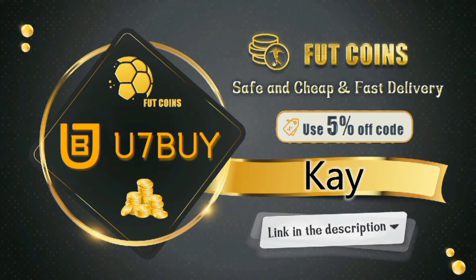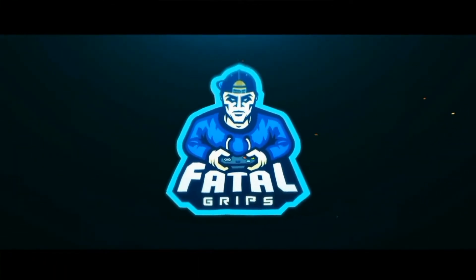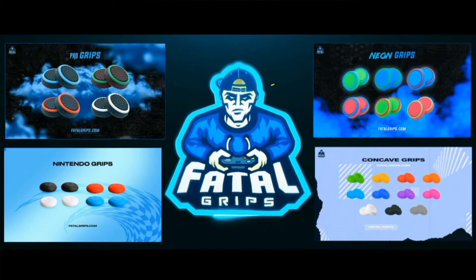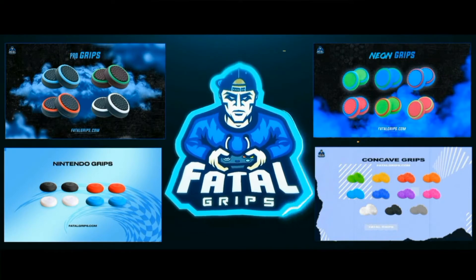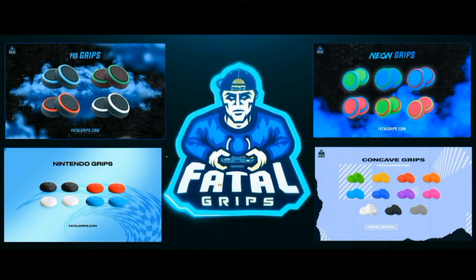If you're looking to buy some cheap FIFA 22 Ultimate Team coins, make sure you check out the link in the description — transactions are safe and you'll receive your coins within a blink of an eye. Use code K at checkout for 5% off. Also, if you're looking to accessorize your controller, check out Fatal Grips — they do joystick grips and controller skins in an array of colors and styles. Use code KN10 for 10% off at checkout.